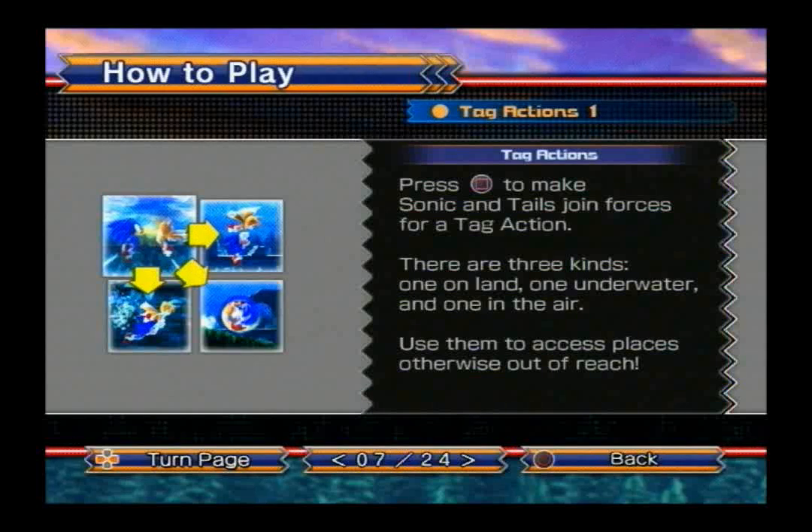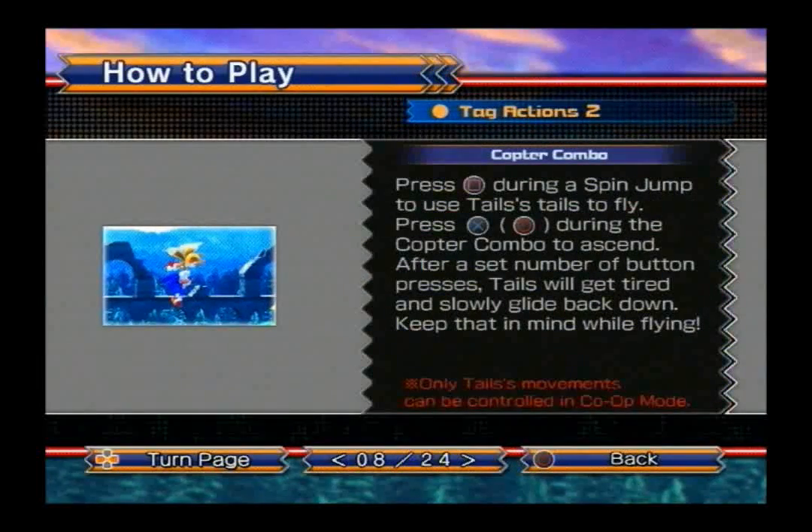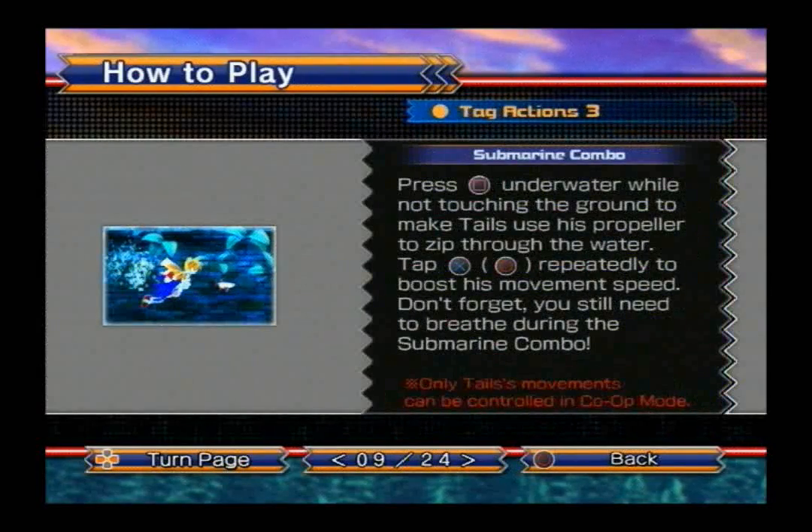Tag action is something new in the game that wasn't in Episode 1 because they added Tails. Press square to make Sonic and Tails join forces for a tag action. There are three different kinds of tag actions: one for land, one for water, and one for the air. The copter combo is the air movement one — press square during a spin jump to use Tails' tails to fly. Press X or circle during the copter combo to ascend; after a set number of button presses, Tails will get tired and slowly glide back down. Keep that in mind while flying. Only Tails' movements can be controlled in co-op mode.